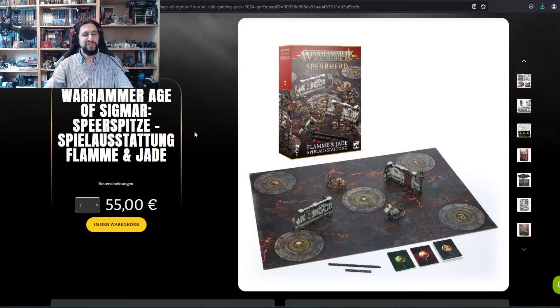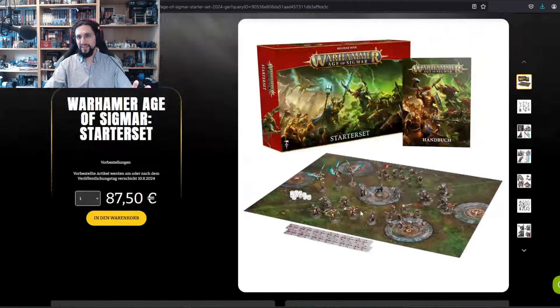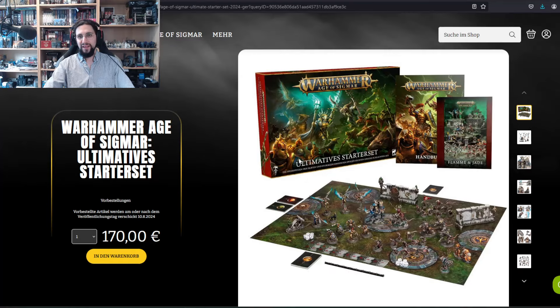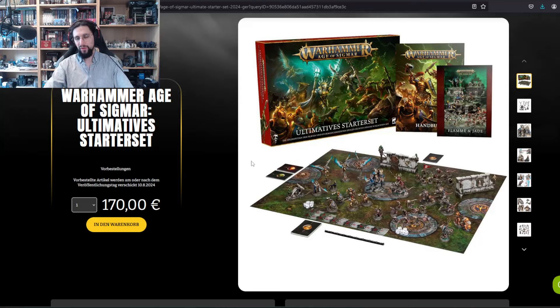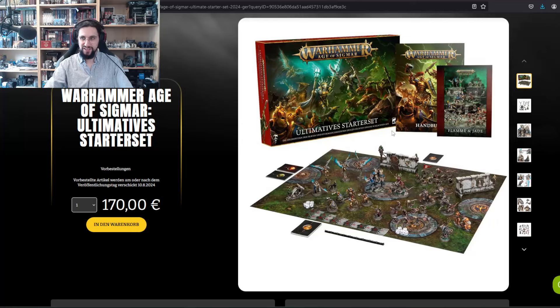Then we have the middle starter set at 87.50 euros — I don't like this one. Yes, you get five Liberators, three Prosecutors, the Lord-Veritant, 20 Clanrats, the Grey Seer, three Rat Ogors, the gaming board paper, dice, and range rulers. But honestly, if you know you're into the game, I would just skip to the Ultimate Starter Set. This is a huge money investment and only really makes sense if you have a friend joining you.